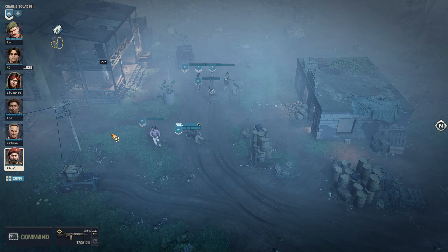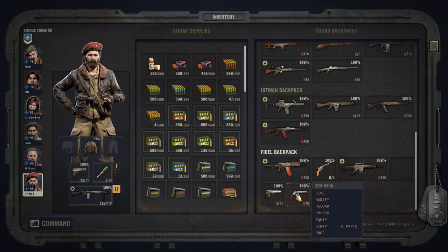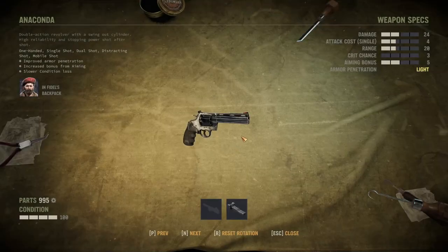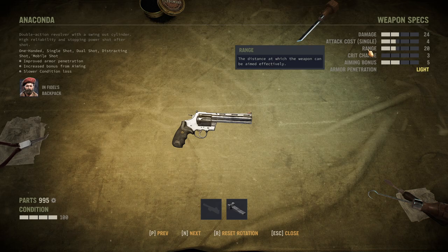Timestamps are down below. Let's get started with the handguns. My personal favorite and king of the hill is the Anaconda. It's a dream of a gun — it uses 0.44 caliber and has armor penetration. It has a decent damage per bullet, a high aiming bonus — I'm personally a sucker for precision — and it also features a decent range.